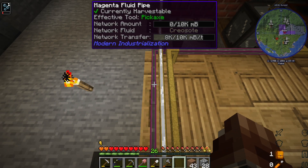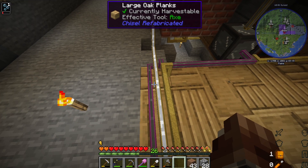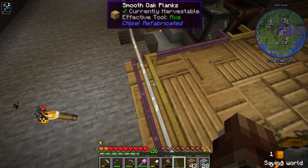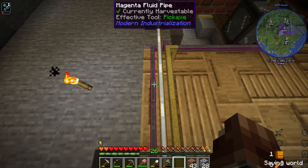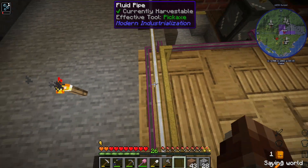While I'm back here, I should note something I haven't explicitly called out. Between this and the item pipes under the macerator, it should be obvious that you can stack multiple of the same types of pipes in the same block, just sort of like Enter IO conduits. I'm not sure what the upper limit is — I haven't tested it, and I'm sure we'll find out later.